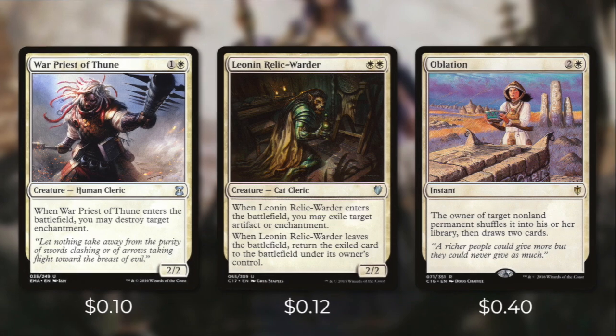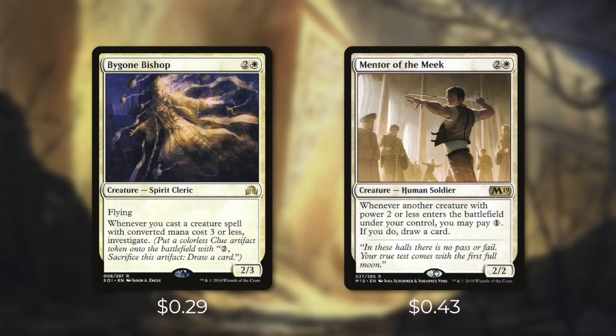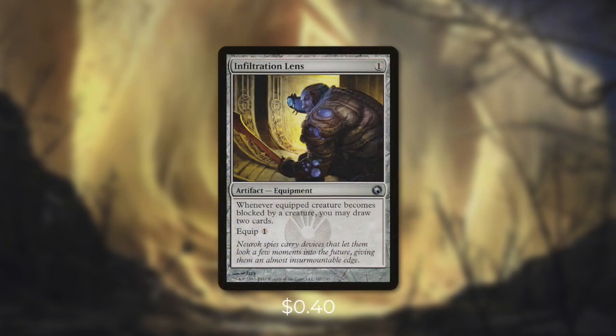But how do we get to all these cards and keep things going? Tactic number 9: Get a Clue. First up we've got a couple of creatures that help us draw some cards. When Thraben Inspector comes into play it gives us a clue — we do have to pay two to sacrifice that clue in order to draw a card. Mono White really struggles with card advantage so we'll take what we can get. Wall of Omens and Skyscanner both draw a card when they come into play. These effects are especially great on creatures since we can bounce them back to our hand. Next up we've got Bygone Bishop and Mentor of the Meek, which really take advantage of us casting cheap creatures. Bygone Bishop has: whenever you cast a creature spell with converted mana cost of three or less, investigate. And then Mentor of the Meek says whenever another creature with power two or less enters the battlefield under your control, you may pay one — if you do, draw a card. Next up there's Albums Collector which has flash, and if an opponent would draw two or more cards, instead you and that player each draw a card. And finally there's Infiltration Lens which says when an equipped creature becomes blocked by a creature, you may draw two cards. Mono White really struggles so we'll take what we can get.